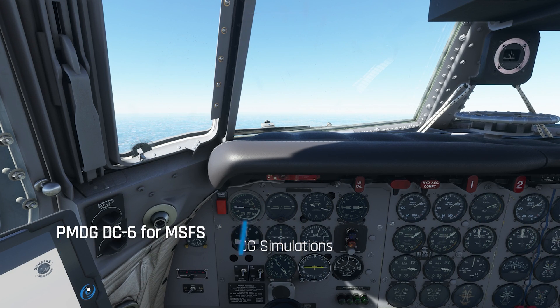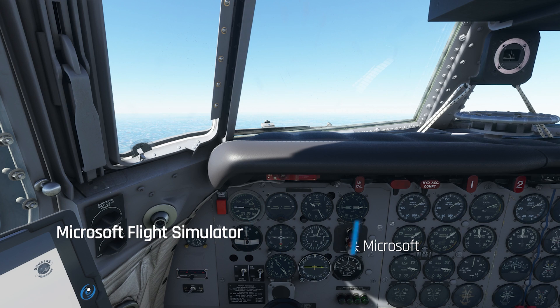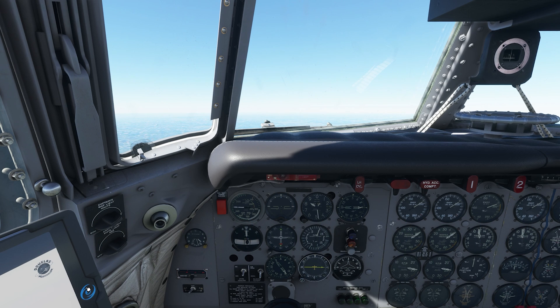Welcome aboard everybody. It's Rob from PMDG back with another tutorial for our Douglas DC-6 from Microsoft Flight Simulator. We're in the climb. The topic of today is going to be superchargers. I'm going to demonstrate how to use the superchargers correctly to get the airplane up to higher altitude. Might seem a little intimidating at first but it's actually pretty easy once you've seen how it's done. So set your crew meal down, come back and strap in because it's time to get started.